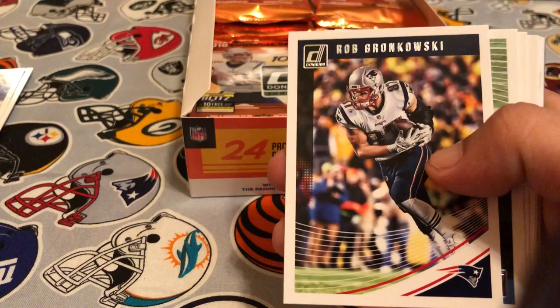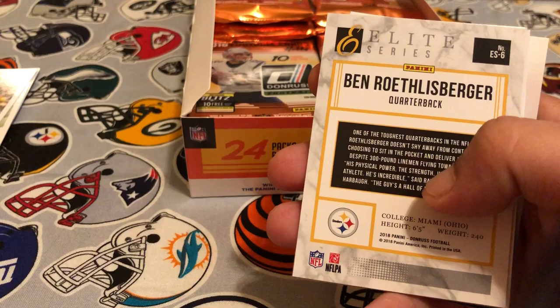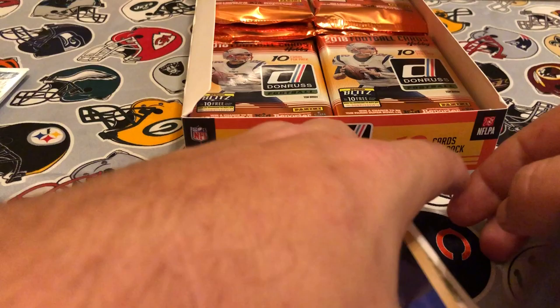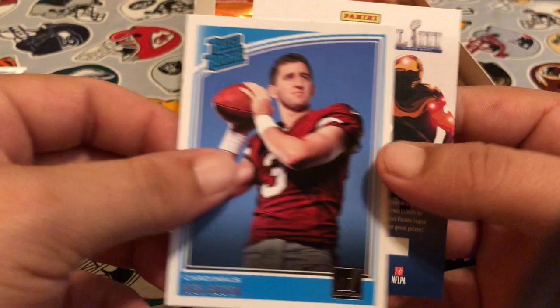Pack two: we got Russell Wilson, Dak holding, David Njoku, Ken Anderson, Aaron Donald. We've got an Elite Series of Ben Roethlisberger — pretty sharp looking card, Big Ben. I like these inserts, they're pretty cool. We got a Man of the Year of The Bus, and then our rookie is Daniel Carlson and a Josh Rosen — number one pick for the Cardinals.